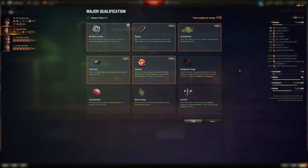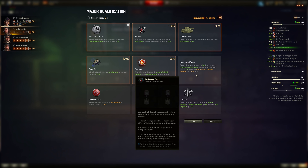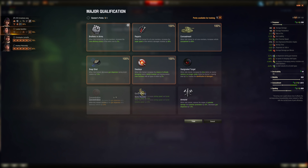This one's up to you — you can choose Armor for less RNG variance, or Designate Target. I wouldn't pick Quick Aiming or Concentration here; those are mostly for heavy tanks or tank destroyers in a bush. I'd say Designate Target for me, but you can also pick Armor.